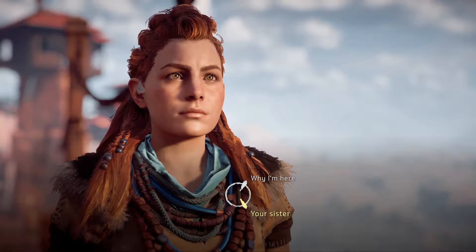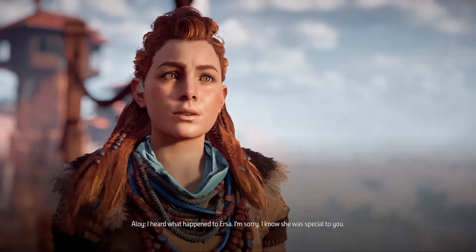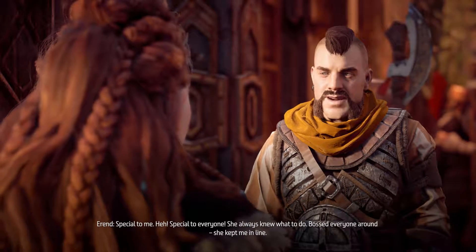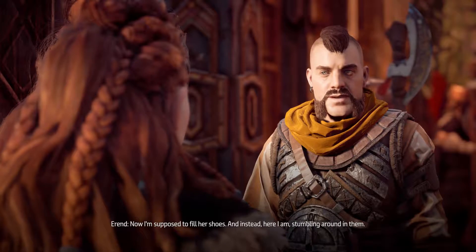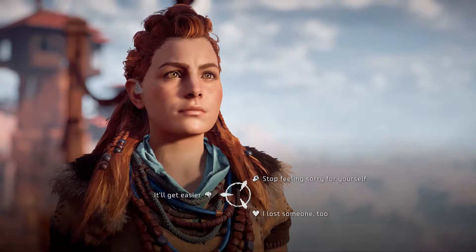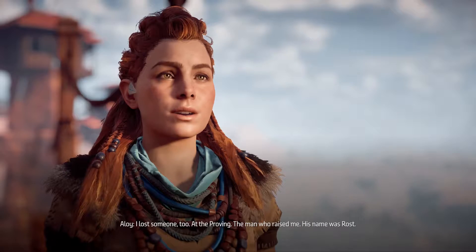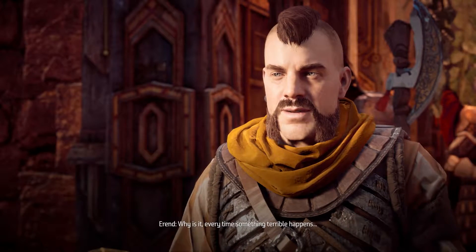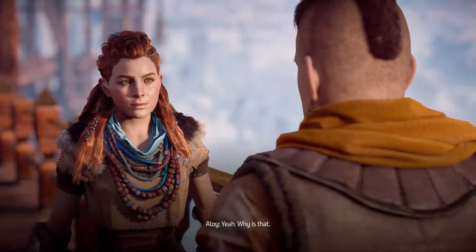Sorry about your sister dude, but you probably need to get it together. I heard what happened to Ursa. I'm sorry. I know she was special to you — special to everyone. She always knew what to do, bossed everyone around. She kept me in line. Now I'm supposed to fill her shoes. Instead here I am, stumbling around. I lost someone too — at the proving, the man who raised me. His name was Rost. That's terrible. Why is it every time something terrible happens, everyone else tells you the worst thing that ever happened to them, as though that makes it easier? Yeah, why is that?